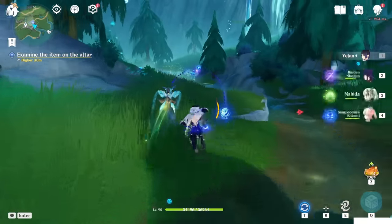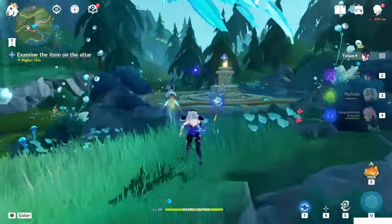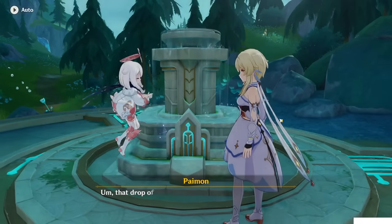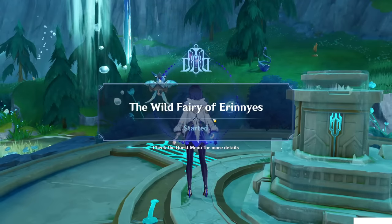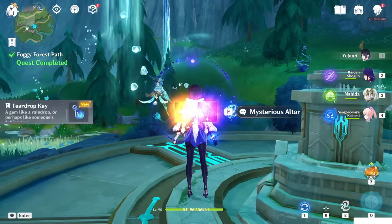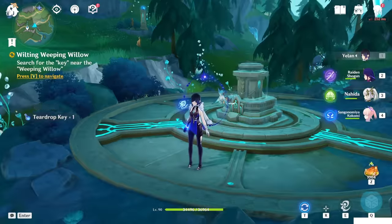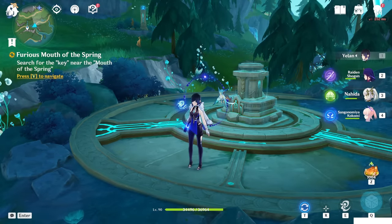Now we can go to the altar. Mysterious Altar — pick up. After pick up, you can continue with the story. Melusine, the Wild Fairy of Eryneiss — started. Foggy Forest Path completed, guys. Now we have the other two remaining. For this video, that's all, because I will separate them into multiple videos. Thanks for watching, and see you in the next one. Bye.